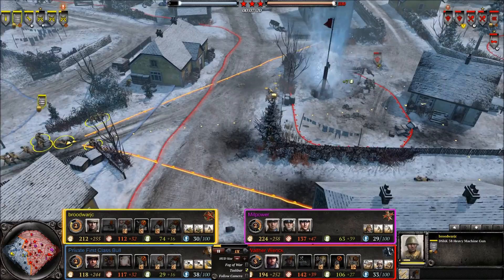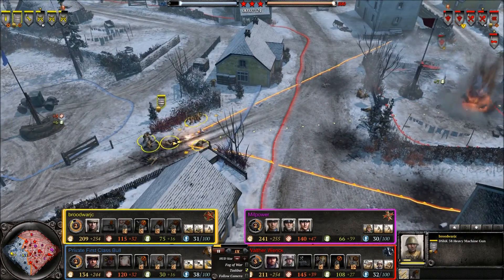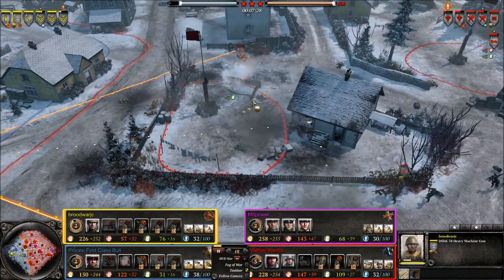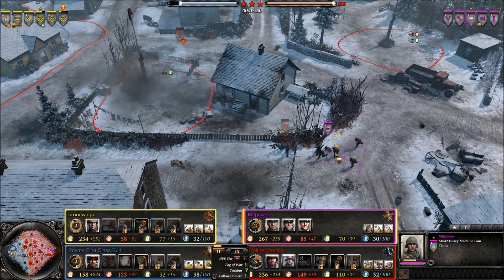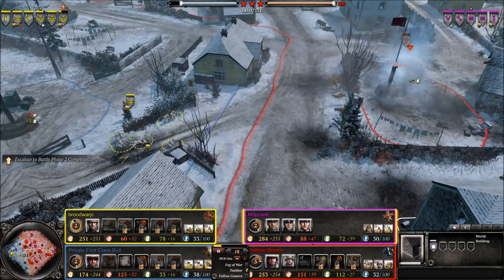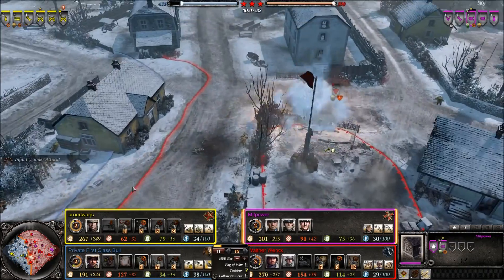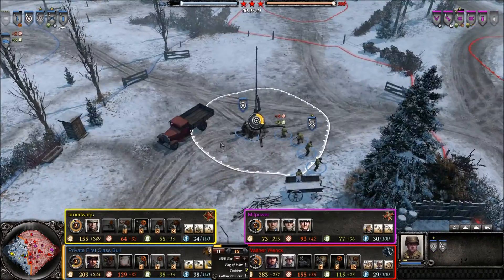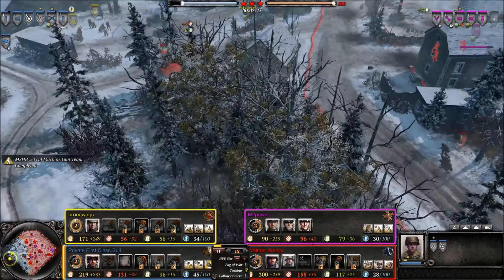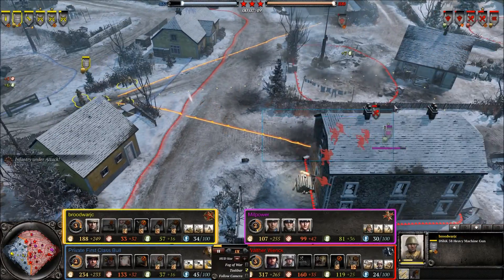Got a Dushka heavy machine gun here suppressing these troops. The Dushka received a bonus to its suppression and armor penetration because it was a little underpowered before — the recent patch increased it a bit and gave it a good buff. Now an MG-34 and an MG-42 are moving up, seeing if they can suppress and get some kills on this Dushka, and starting to push back up top a little bit. They definitely need to do that — if they don't push back up top, they're going to be starved for resources and the Axis are going to have a lot more.